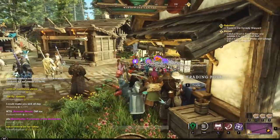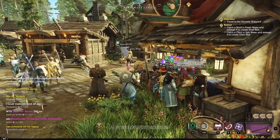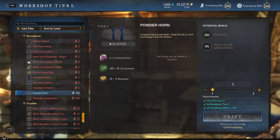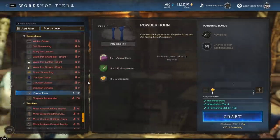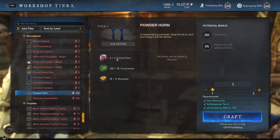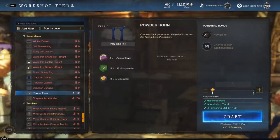If you go ahead and use that schematic and go over to the furnishing station or workshop, you'll find it way down at the bottom under Decorations. It has the wrong icon for whatever reason, but it uses an Animal Horn, Gunpowder, and Beeswax. Animal Horn might seem like an issue, except it's not — because when you salvage the Powder Horn, the only thing it gives back is Animal Horn. So the only real issue is going to be the Beeswax, which we'll get to in a moment.